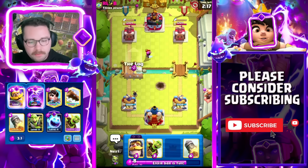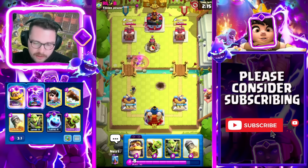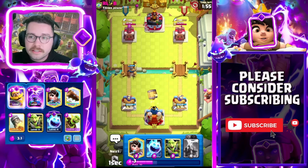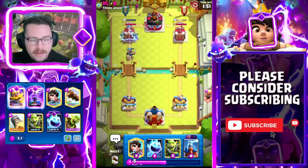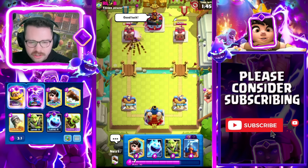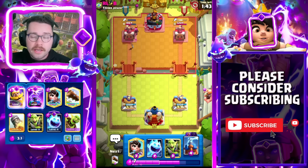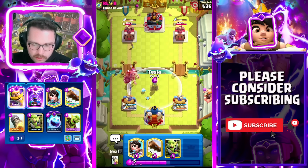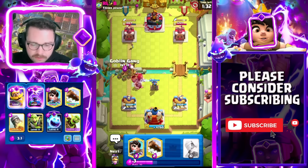Giant Skeleton is very menacing for us — it's just a really big tank and kind of hard to defend. I'm going to Log just to keep my Princess alive. One of the things I see people do incorrectly with Log Bait is the way they use their Princess. While Princess is a very effective source of damage, the main point of Princess is to force your opponent to play elixir — it's a card they cannot ignore. When you play Princess at the bridge, you are threatening infinite damage on their tower.